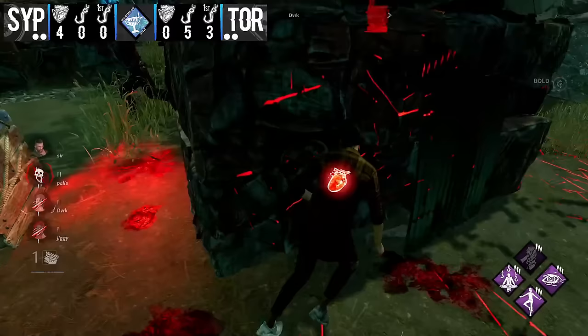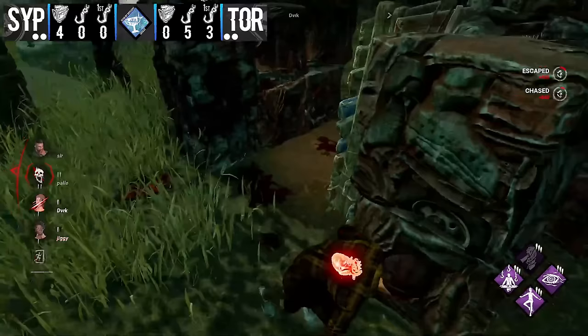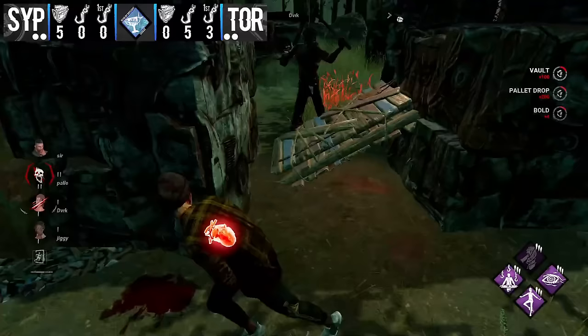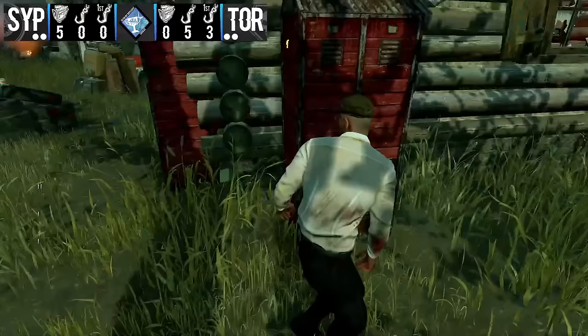The Hillbilly leaves and finds both injured survivors working a gen — this could be a chain slug if they're not very careful. Dark takes the chase to one tiny remaining pallet. Can he avoid the Hillbilly on this weak tile? The chainsaw keeps getting revved. Dark plays the pallet super safe, makes a run, drops the pallet — the M1 doesn't come through. He stays up a little longer on the no-head speed.